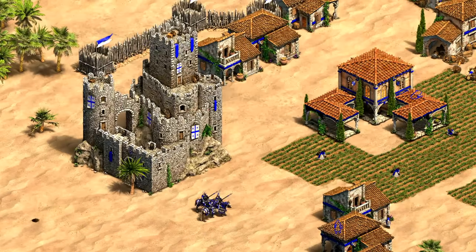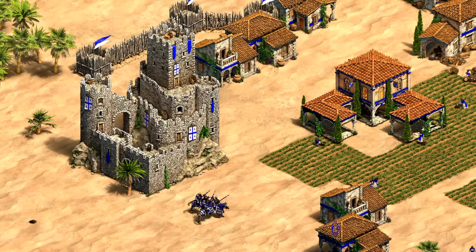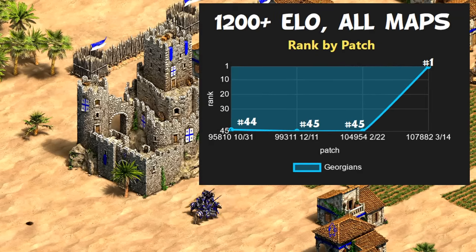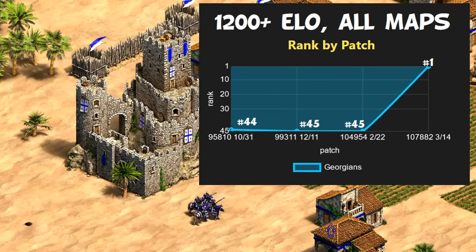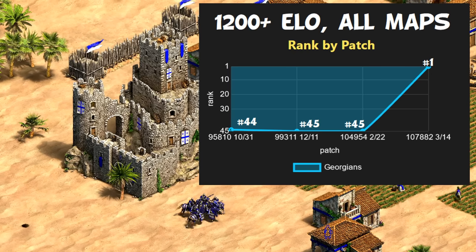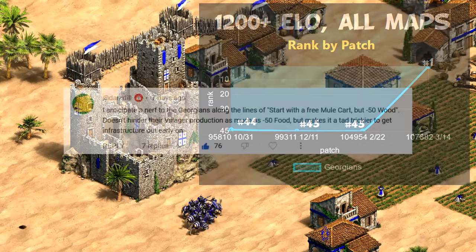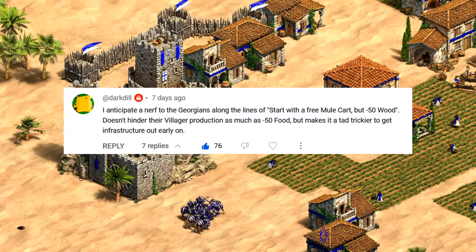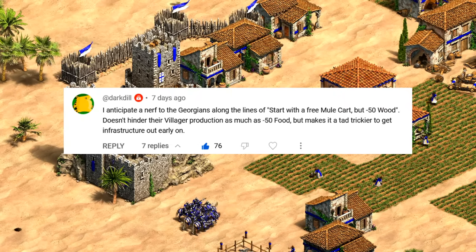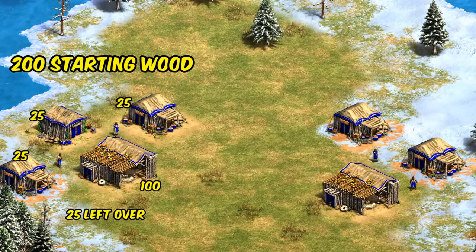Speaking of high elo players, an interesting thing to note is that Georgians are being left alone for seemingly at least another patch. They jumped from dead last to number one so far this patch for 1200 elo and up on Arabia and all maps combined. Personally I'm glad the devs are letting this play out for at least a few weeks instead of making a snap decision to nerf them, though I assume their dark age is going to take a hit at some point. One interesting comment suggested taking away 50 wood from them at the start of the game.